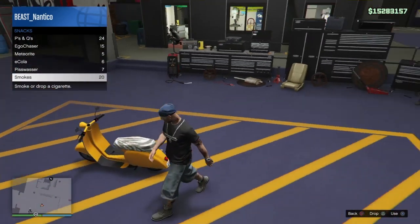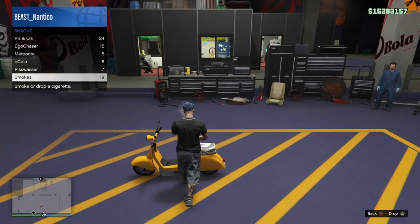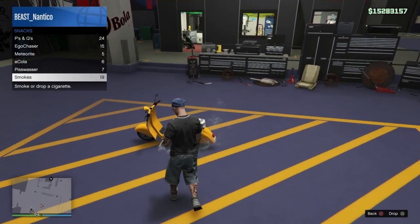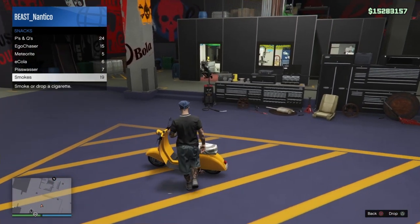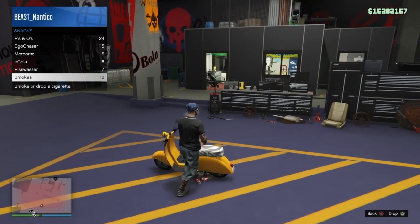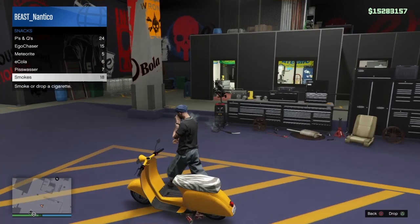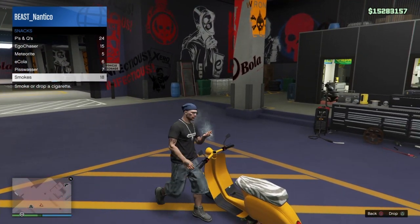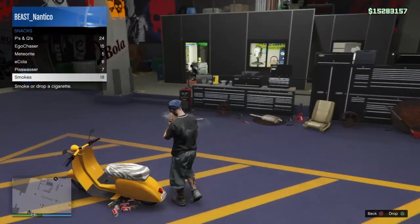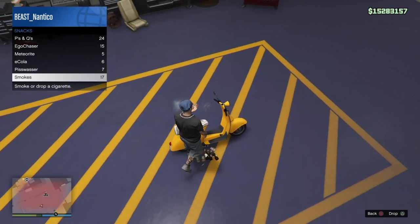Now we're going to take our smokes and push while we're smoking — for some reason that helps them push a little easier. We're going to knock this bike over. I'm having a little issue here — I should have put the snacks closer to the tire. Next time maybe a little more closer to the back tire. I think that's where I made my mistake, but I think we can still get it knocked over.